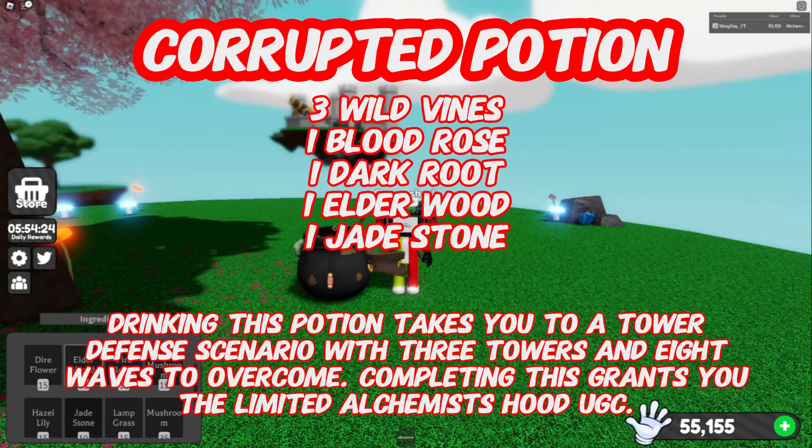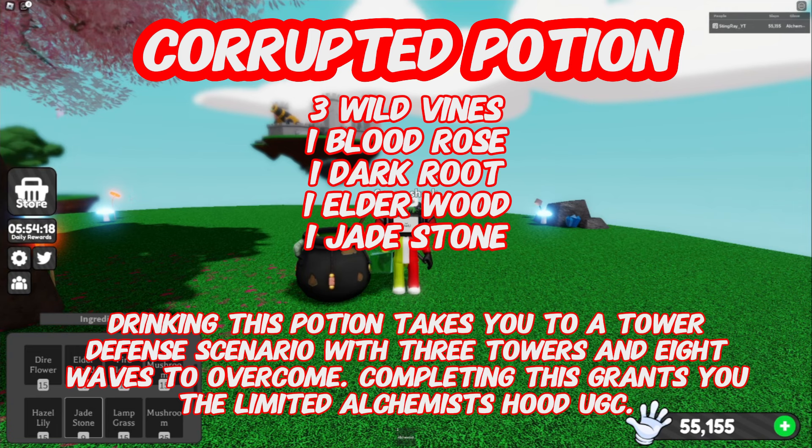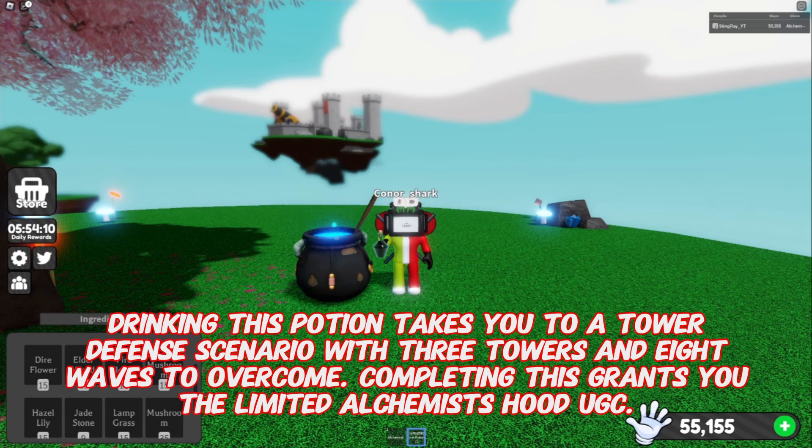Corrupted Vine Potion: three wild vines, one blood rose, one dark root, one elderwood, one jade stone. Drinking this potion takes you to a tower defense scenario with three towers and eight waves to overcome. Clearing wave seven awards you the gardens and ghouls badge, and completing wave eight grants the limited time alchemist's hood UGC.